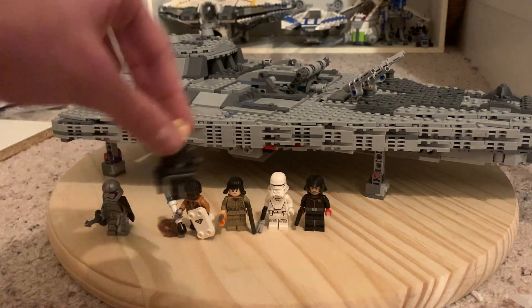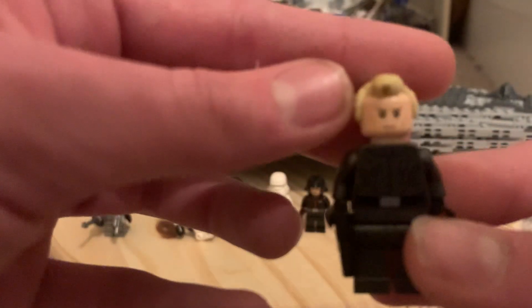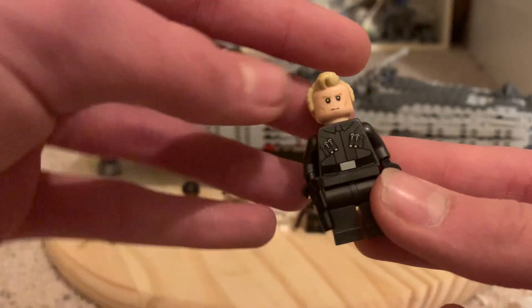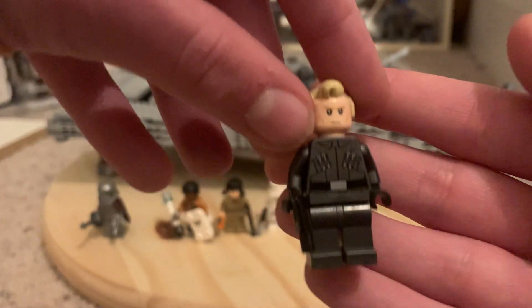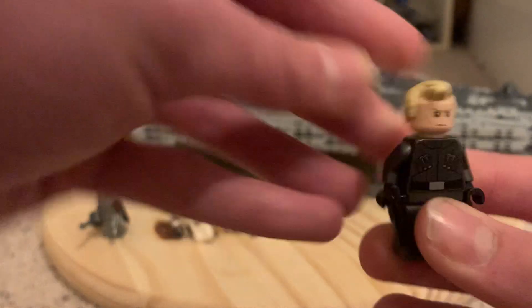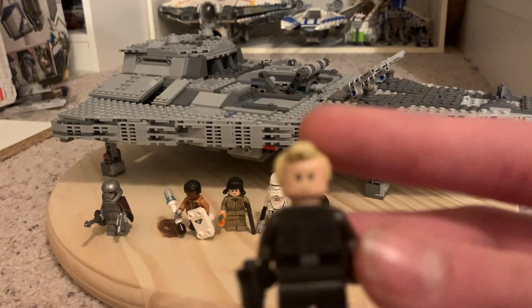The next figure is Captain Kennedy, who commands the Dreadnought in The Last Jedi, and in my rewrite he commands it too. I used the Finn torso from the First Order AT-ST, and the head is Krennic and the hair is from Tobias Beckett. It's a one-sided face. This is the Mr. Incredibles hair piece.